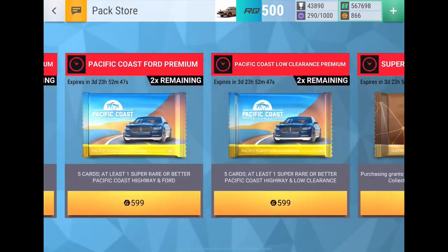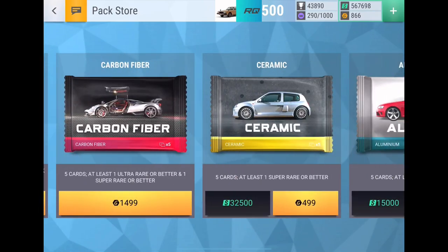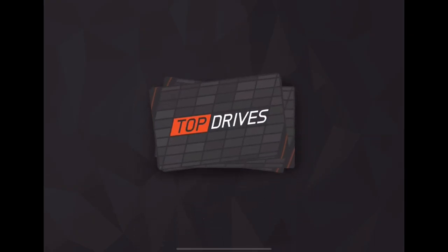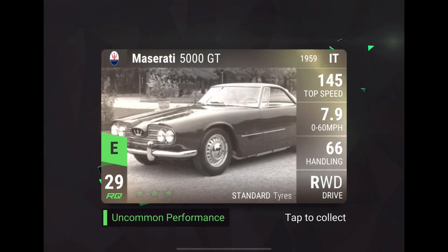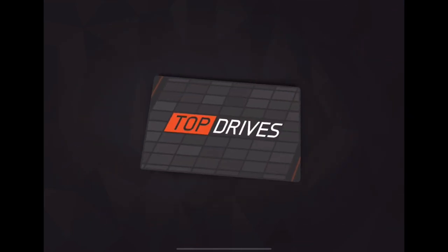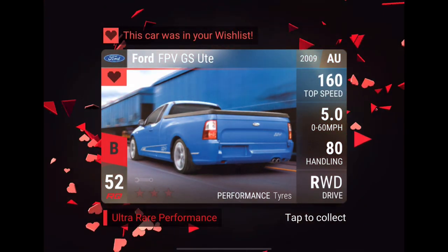It looks like we'll just stick with the singles for these next 10. Hopefully have a bit better luck, because we just didn't even have any jumps in that x5 — no jumps at all. Dodge Caravan, got that one last time so don't need that one anymore. Citroën BX. Abarth. Oh yes! Let's go!